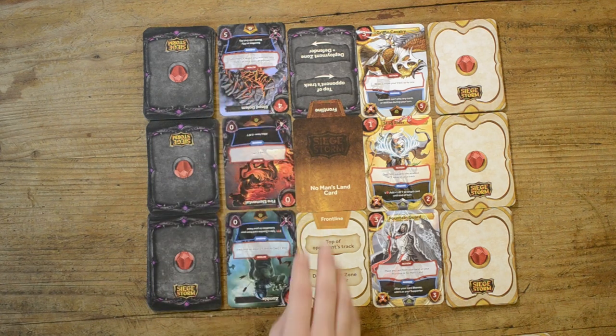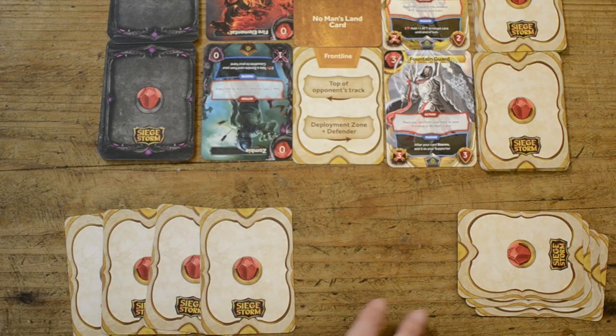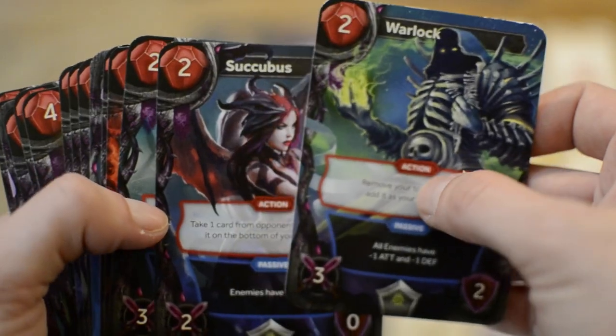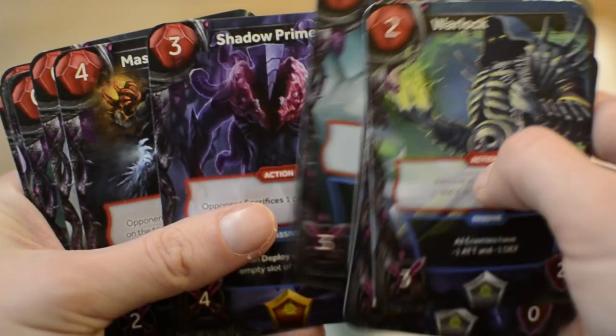The middle has the support zone and the casualties pile for each player. One player gets the Seraphia deck, an army of elves that specialize in protection and healing. The other player plays with Styxia, a legion of destruction and pure evil with abilities that force the enemy to discard cards, freeze their track line, and other dark forces. You win simply if your opponent runs out of resource cards.